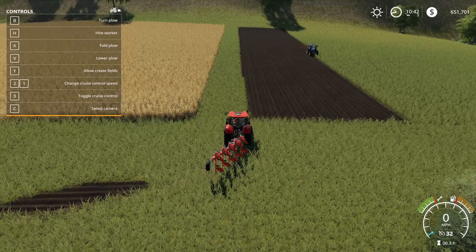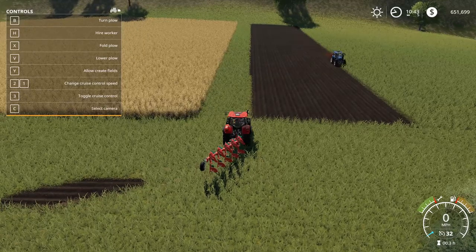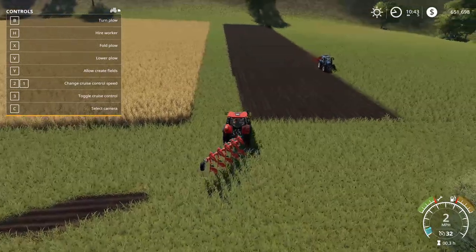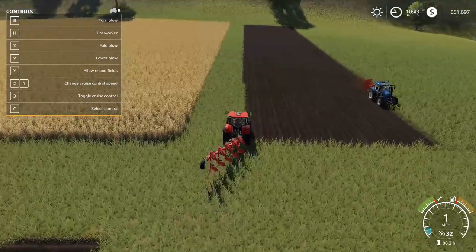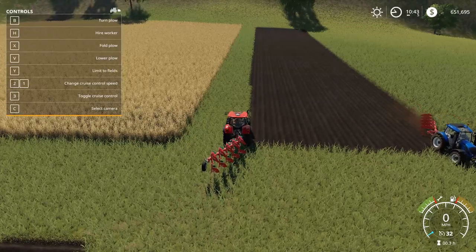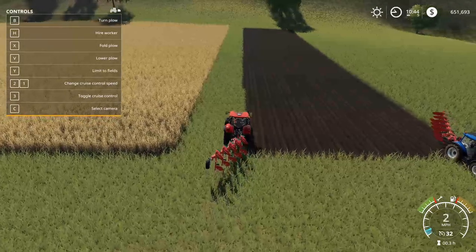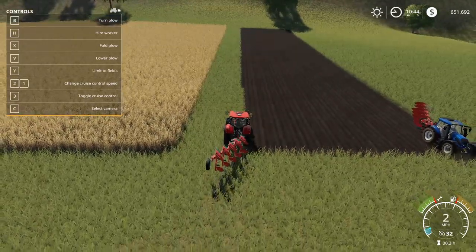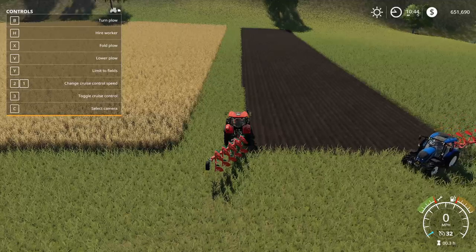This is field 20 and that's field 21, but there's this little spot that's wasted — we want to add more field and join them together as just one big field. The way you do that with the plow is you can go down to controls and on the top left there is a button that says 'allow create fields.' You hit that and now you can create fields.